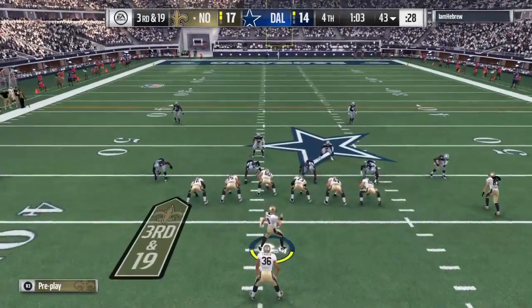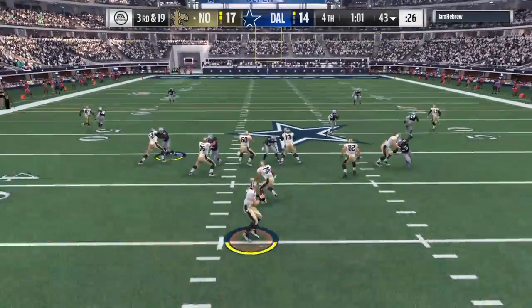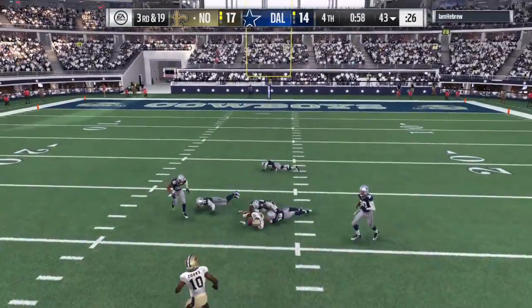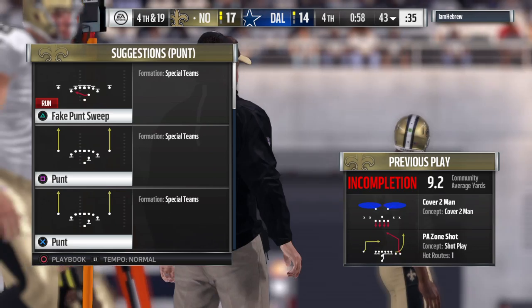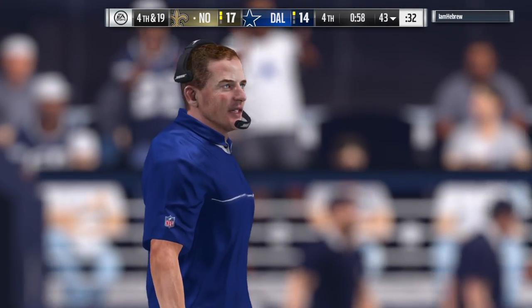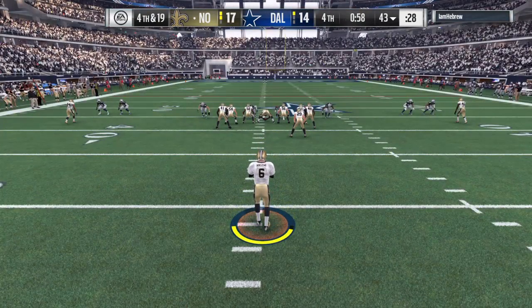Dallas has a couple of extra defensive backs on the field — the Cowboys in the dime on third. Brees slings it deep downfield — incomplete, the contact made the ball come free, and that brings up fourth down. It looked like they had something there, but I think he was thinking about running with the football before he actually hauled it in, and that led to a big drop.